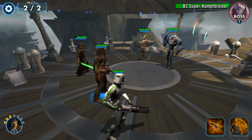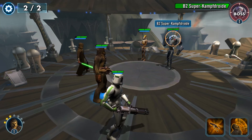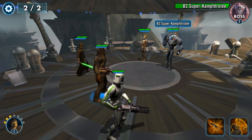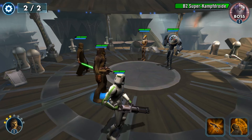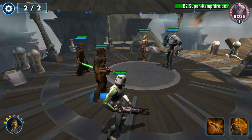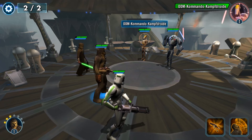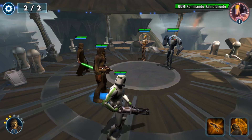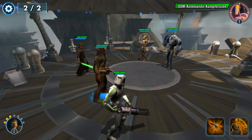Hier haben wir unseren ersten Bosskampf. Meistens macht es mehr Sinn, die kleinen Gegner zuerst auszuschalten, bevor man die Bosse ausschaltet. Aber es gibt Situationen, wo es mehr Sinn macht, die Bosse auszuschalten, wenn die Bosse zum Beispiel auch Heiler sind. Momentan haben wir ein ausgeglichenes Team aus einem Tank, einem Heiler und einem Damage-Dealer.